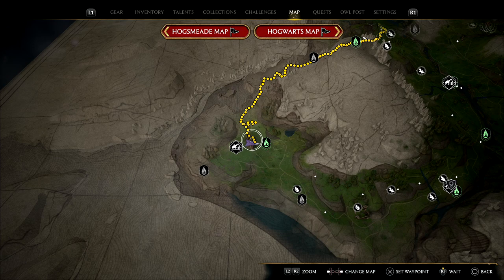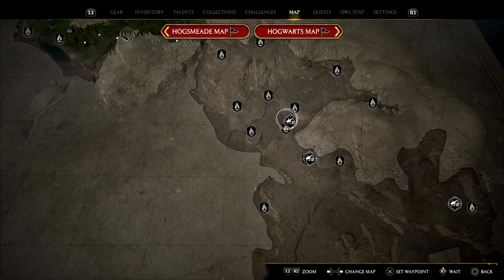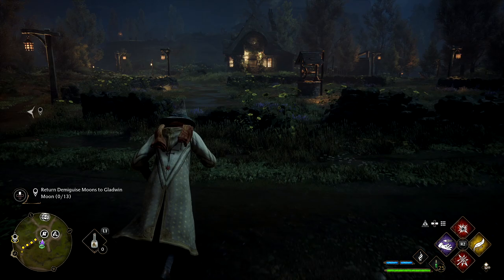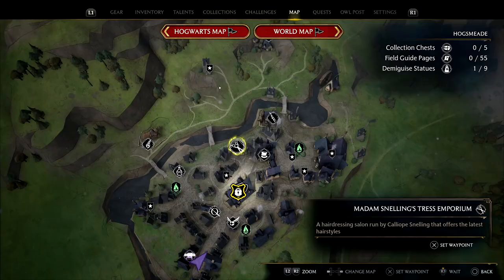With Hogwarts done we can do the last couple of open world ones and then get onto Hogsmeade as well before heading south. There are some gated off until end game, but only three — so the 26 needed to unlock everything can be done in this initial area. We're down in Feldcroft now. From the fast travel point, head pretty much straight east to the little cottage, it's a level two lock, head on in, and grab the Demiguise.